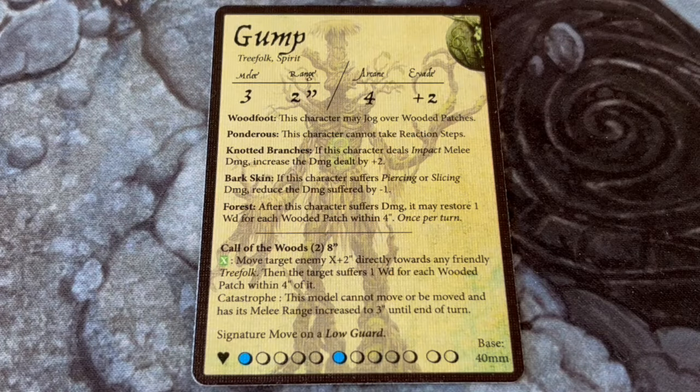Moving on to Gump's character card: he has the Leshevolt faction emblem and the keywords treefolk and spirit. The first thing you will probably notice is that while Gump is a beefy fighter, he lacks mobility, making him a very obvious target for enemies, especially at range. He is melee 3 with a 2-inch range. He is arcane 4, which isn't surprising for a magical being, but his evade stat is plus 2, so enemies hitting him with abilities and ranged attacks get a solid advantage. Remember, a positive evade stat is bad, not good — it represents the number of additional cards your opponent draws when targeting the character with an arcane ability. Gump is just too slow to get out of the way.